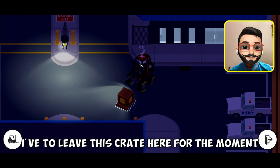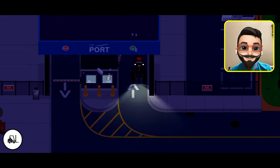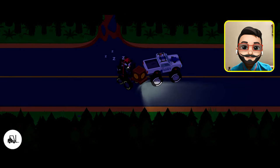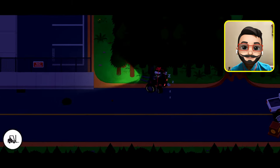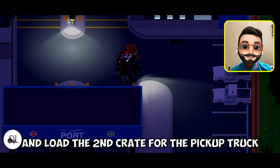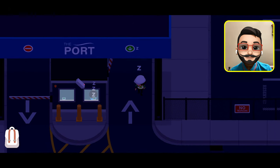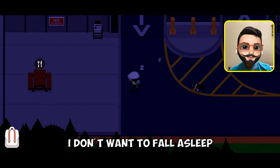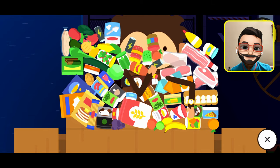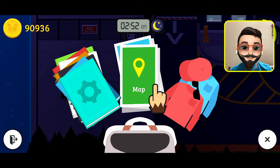I have to leave this crate here for the moment, then unload the crate from the pickup truck. Bring the forklift back and load the second crate for the pickup truck. It's time to bring the truck, but before that let's have an energy drink — I don't want to fall asleep. How much time do I have? Five hours. Let's get back to work.